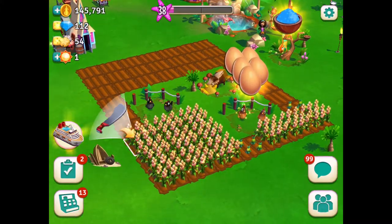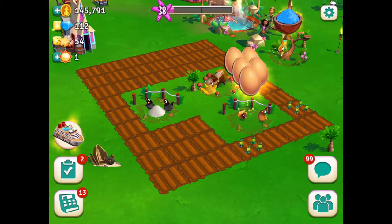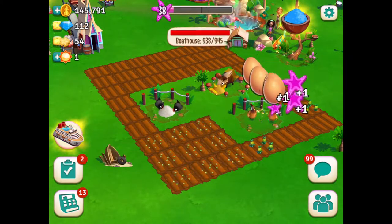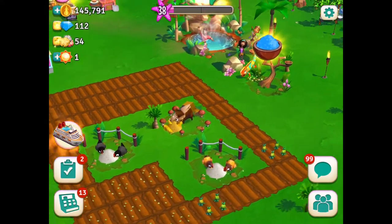You see, I do not have enough rice. So that's why I make rice. Here, I can do five rice, which will make more eggs for me. In the meantime, I can make more rice. So this egg will make more eggs.